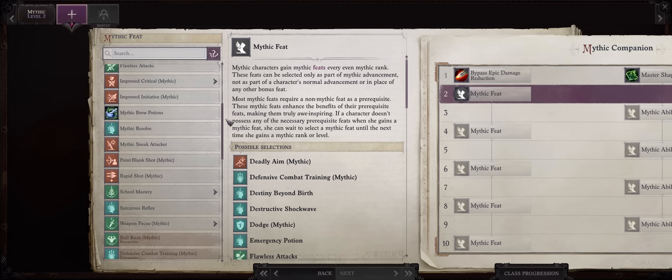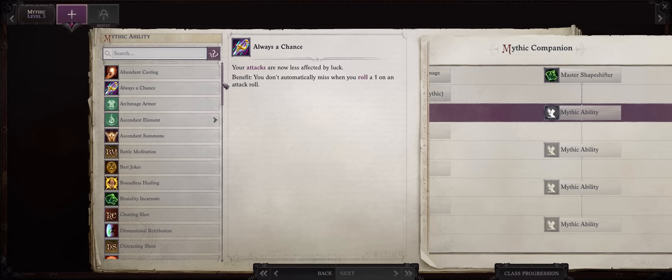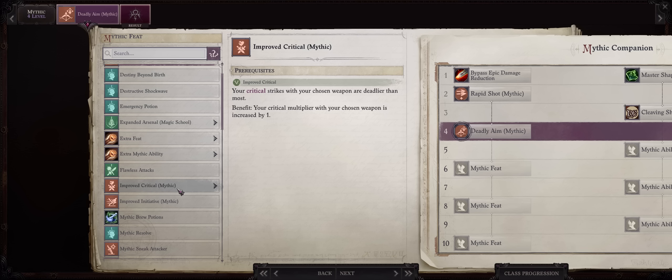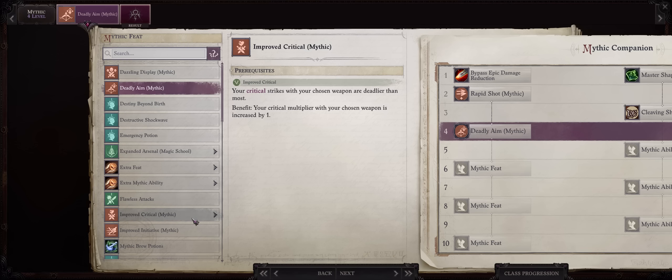For Mythic 2, as we picked Rapid Shot at level 7, go with Mythic Rapid Shot to remove the annoying penalty from all of our attacks. For Mythic 3, Cleaving Shot or Master Shapeshifter, depending on what you picked before. For Mythic 4, Mythic Deadly Aim. I would much rather get this earlier instead of Mythic Critical, because the spikes don't really have a high critical range unless you were playing with a Trickster main character — and Mythic Critical only works on critical hits, while Mythic Deadly Aim empowers all of your attacks, criticals or normal hits.